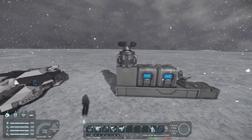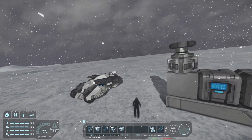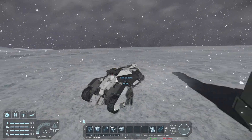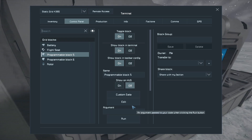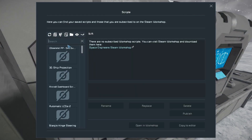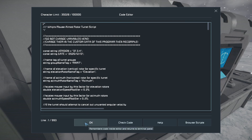We're going to start by setting up the first script: it's the Mouse Aimed Rotor Turret, which basically means we can aim the tank turret from the cockpit. The link is in the description. It's called Mouse Aimed Rotor Turret, made by WeSplash — let's get it in here.